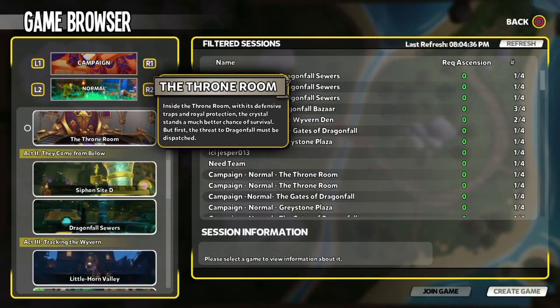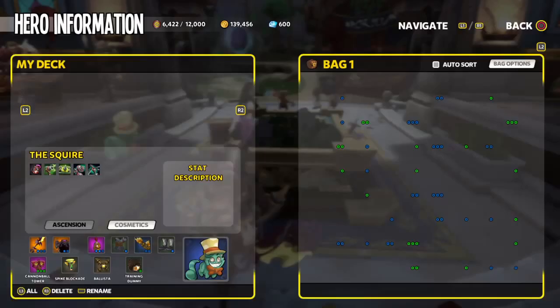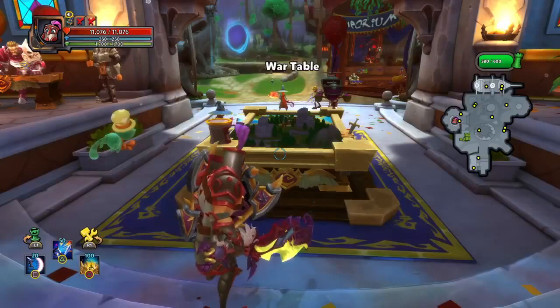After you beat the throne room you'll start getting your daily missions. These daily missions will give you defender medals. After you beat the campaign you'll also get bonus missions — for example, six hundred defender medals — and that resets every week, so you'll get a weekly mission and a daily mission for defender medals.